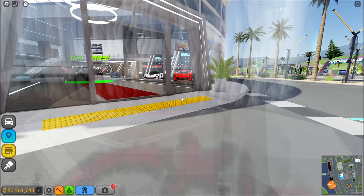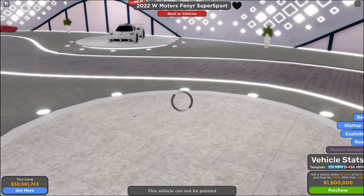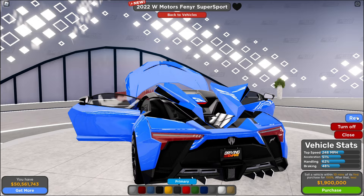Look at this — the 2022 Finner Super Sport. This is clean. Let's go to the dealership and check these out. Bro, the detail — let's explode the view. Wow, y'all see that interior? This car is super well-detailed. Let's start it up. Sounds pretty good, let's rev it.